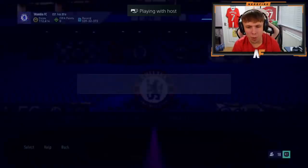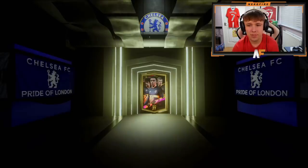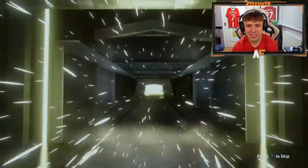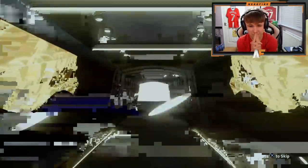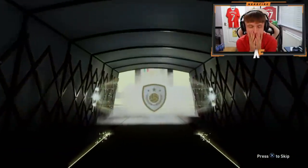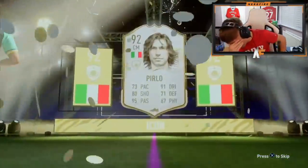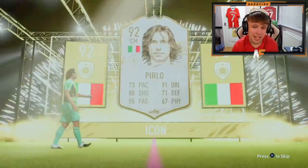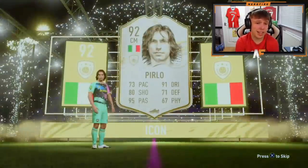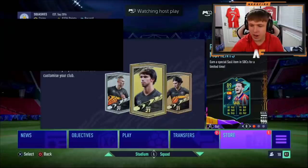Shout out to Aaron Dench — Prime Icon Pack, number 14. Still yet to see Brazil — maybe this can be the time. Italian, centre-mid back. Oh no, is that Pirlo again? I feel like Pirlo is the only Italian centre-mid. 73 pace. If he was faster he'd actually be very good — five-star skills and four-star weak foot I think — but 73 pace.